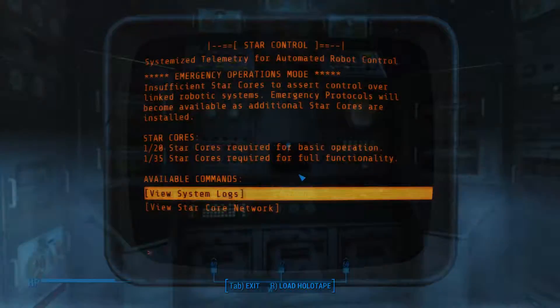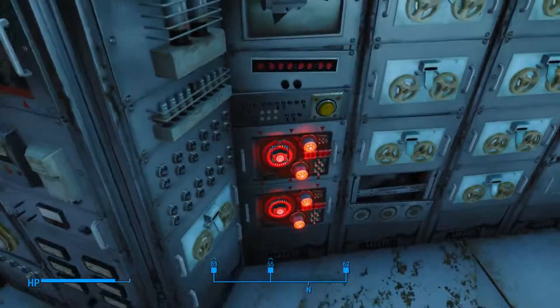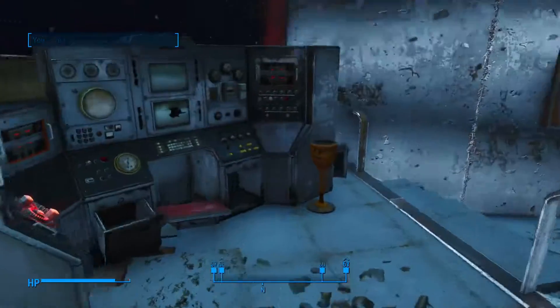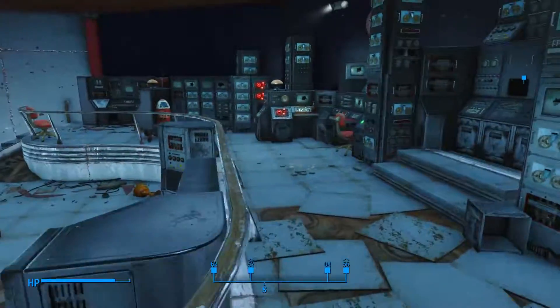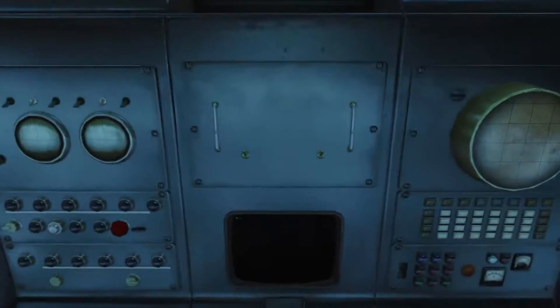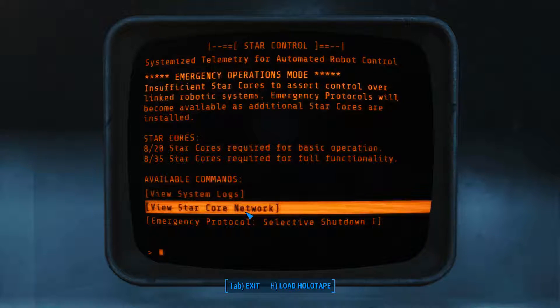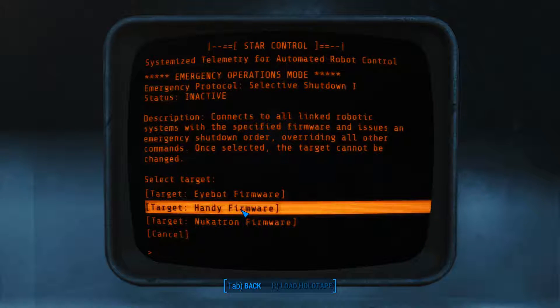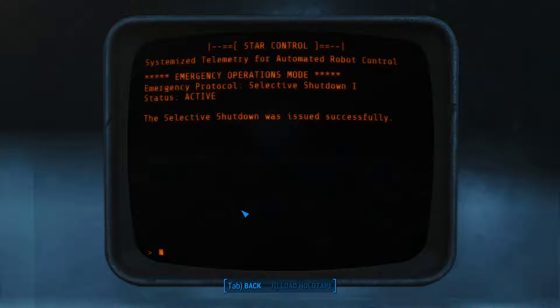What am I missing? All right, so we've installed all of the star cores that we have into the mainframe right now. There's more slots — we don't have anymore — but we put more in. Now we're gonna try it again and — new option. Description: only robotic systems specified from issues on emergency shutdown, overriding all. One selected target cannot be changed.